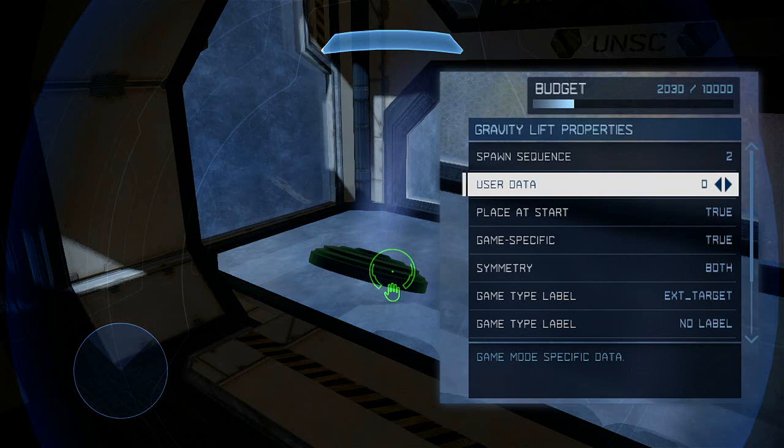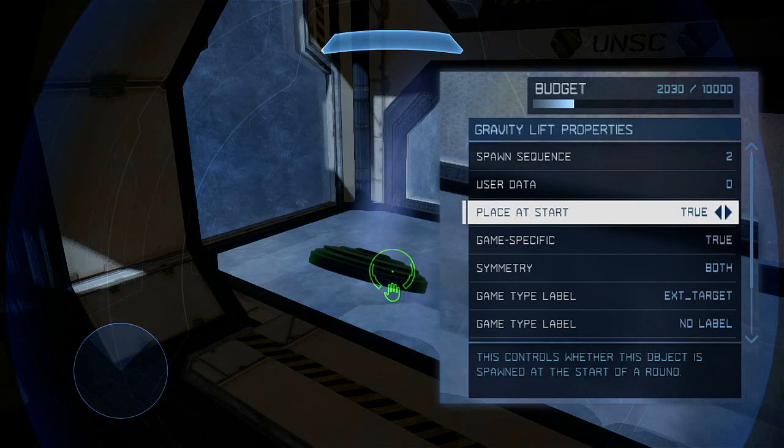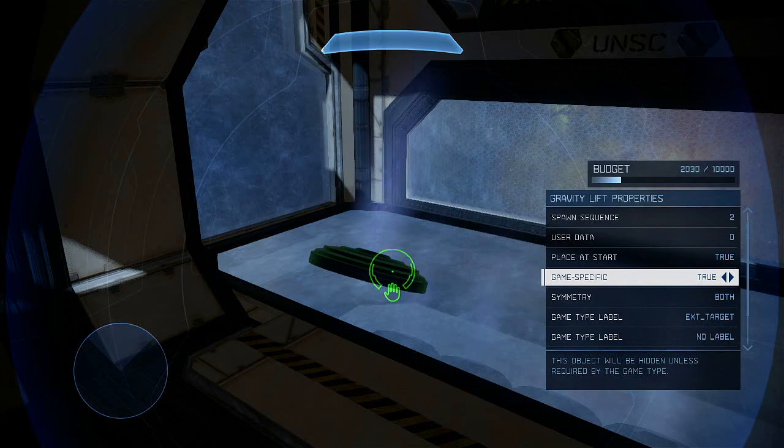The game type I'm using will only have one site available at a time, so when Site A is detonated, Site B becomes available and anything labeled ExtTarget will spawn in. In this case, the Place It Start setting doesn't matter since the ExtTarget label overrides it. I've set Game Specific to True so that these are only visible in Extraction.